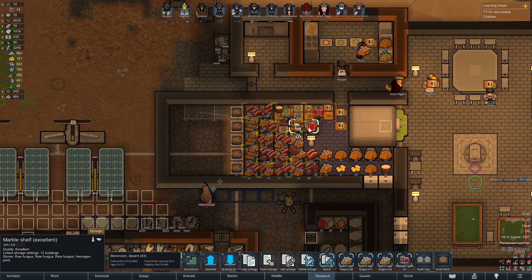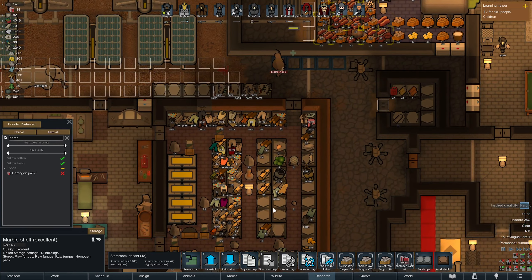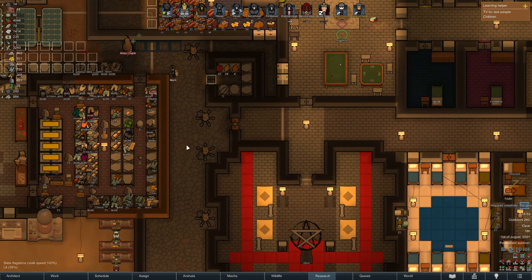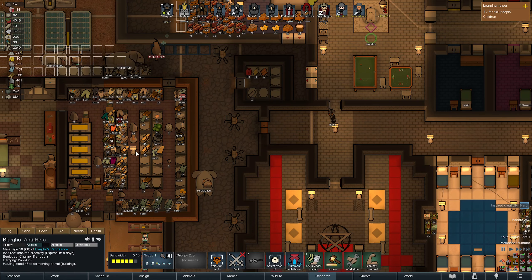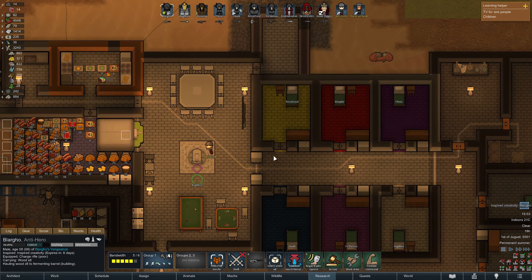Why do they keep the hemogen? No hemogen packs here — put them in the hospital. But the shelves there are full. Inspiration! The next item art or furniture he creates — do I want you to create the most beautiful Master War freaking fermented barrel? That will be trash.